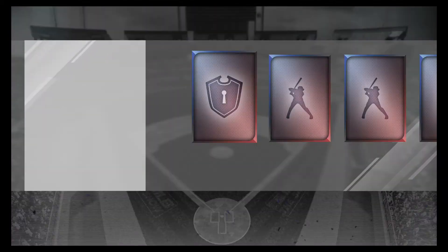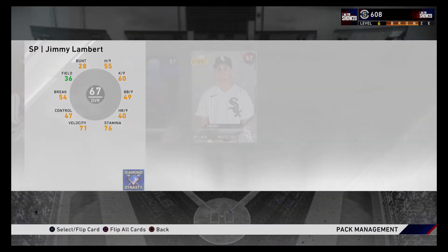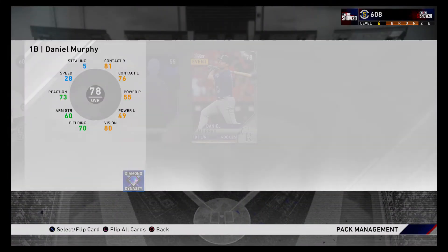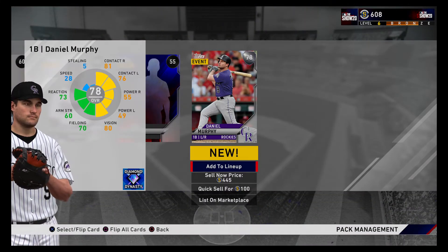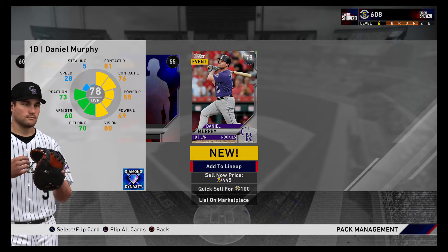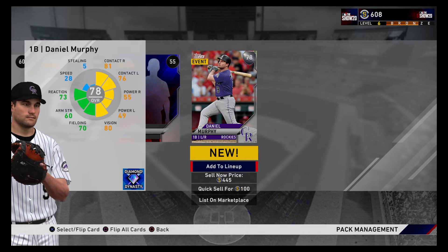Adam Helsley. We'll leave one lucky pack. Daniel Murphy's a silver — wow, okay, still good hitting. Fielding's not terrible, 70. I think that's actually an upgrade from last year.